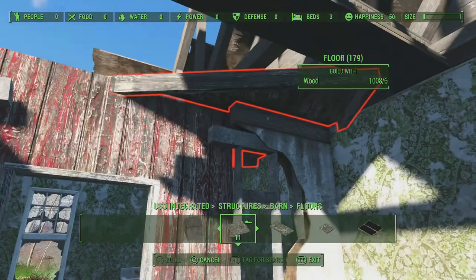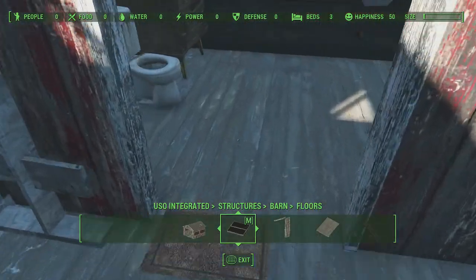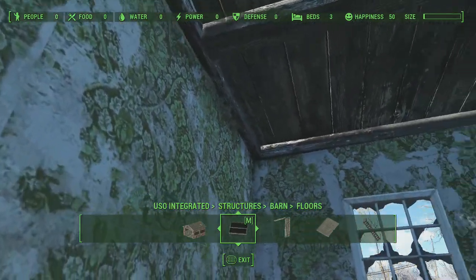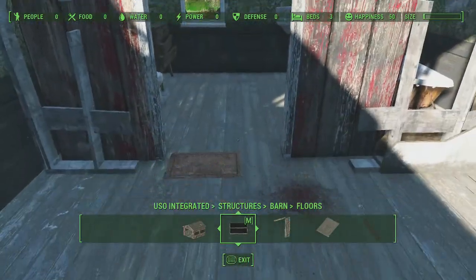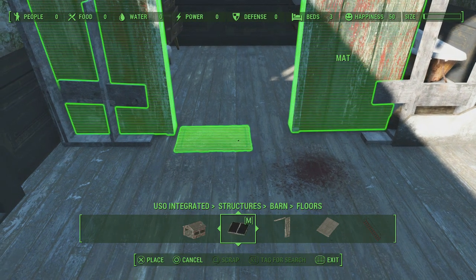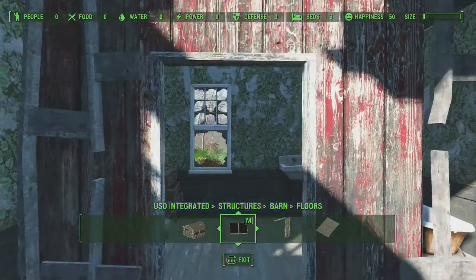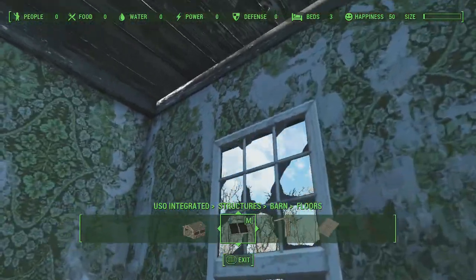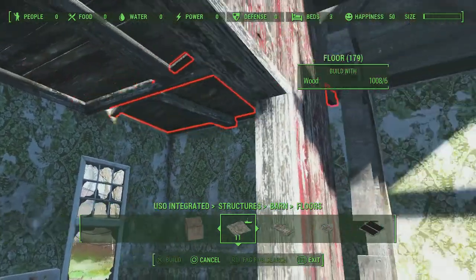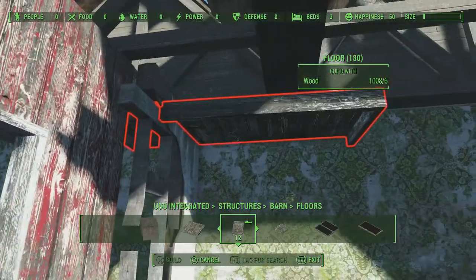Let's get some floors going. We're going to snap our first floor right there and snap another floor right next to it — oh, it won't go. Let's find out why. You can see that it needs to go over just a bit; I'm going to try to make sure this is squared up pretty good. Okay, that looks pretty good.